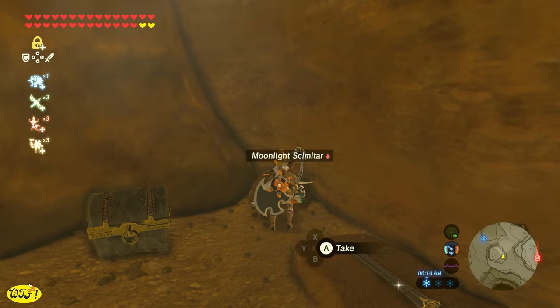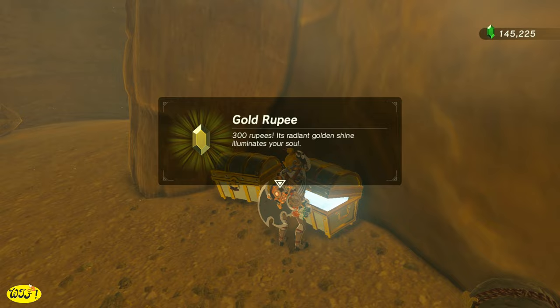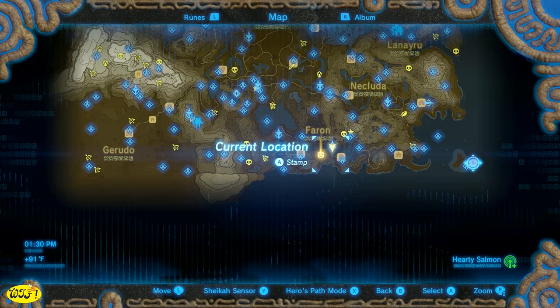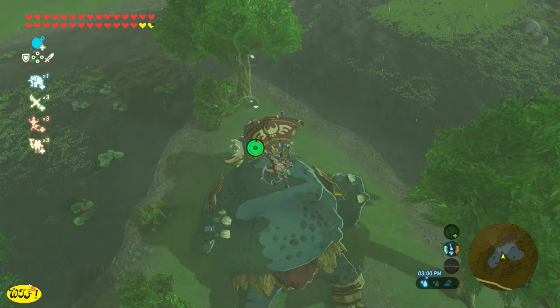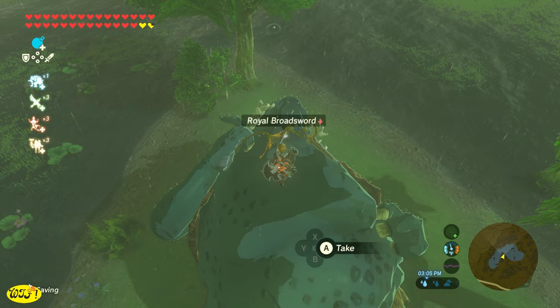Another good place to get several weapons at once — let's go to the Farron Tower and from here jump southwest and make our way to Heron Lake. Here we're going to see a Sleeping Hinox. He will actually have a Royal Broadsword, a Royal Bow, and a Soldier's Claymore around his neck. You can jump from the tower and land perfectly on top of him, grab your goodies, and teleport out of there without even having to wake him up.